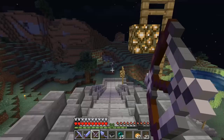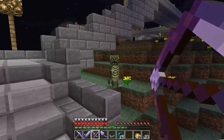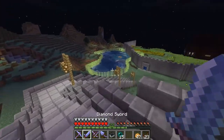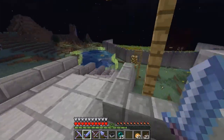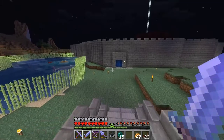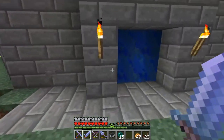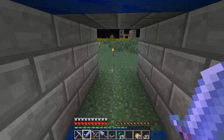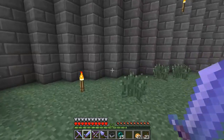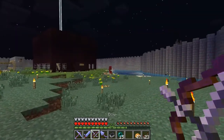My old house which Drew made fun of — he downloaded this world and just destroyed me, made fun of everything I did. I used to jump right off of this right into that water, you know, my little parkour skills. What's on this bow? Power four and punch one. Oh my god, I one-shotted him. But see this door — this is actually the first redstone thing I've ever really made on my own that actually worked. You push the button and it opens.